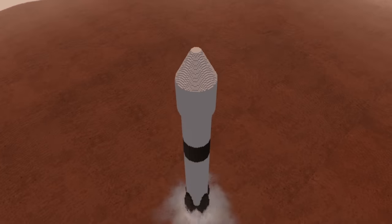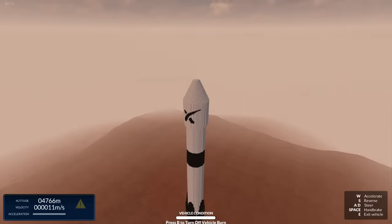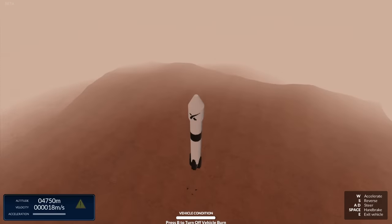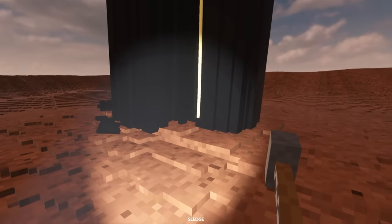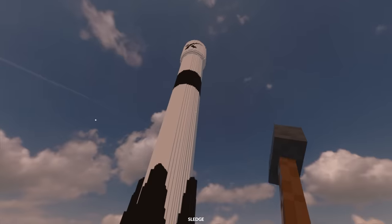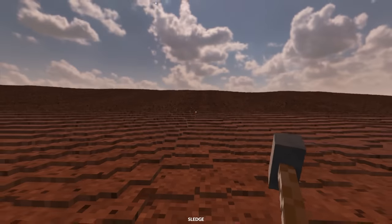We're coming in hot! Slow down! Space Bloop could be somewhere on Mars. Let's have a little look around. Where's Beans? That's not a good sign — we might have lost Beans somewhere in space. I'll try and find Beans another time. Oh no, Beans!